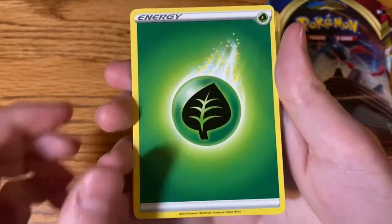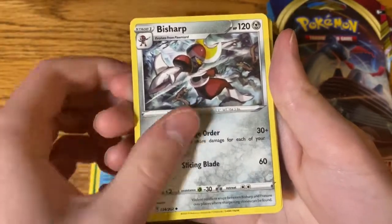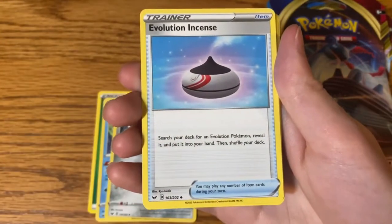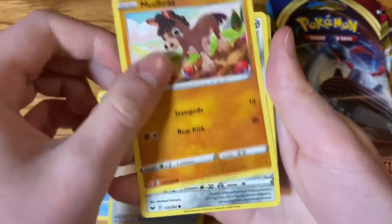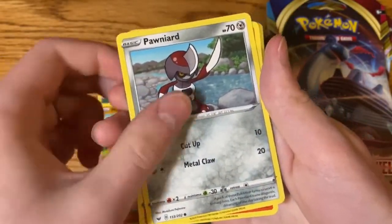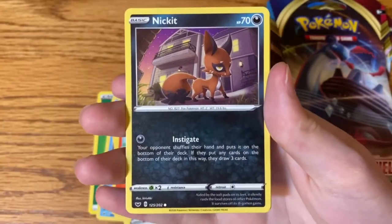Leaf Energy, Drizzile, Bisharp, Evolution Incense, Mudbray, Ponyta, Scorbunny, Knitting.